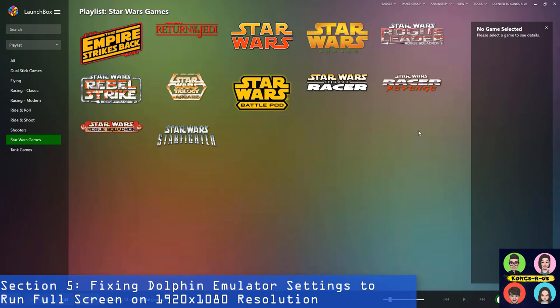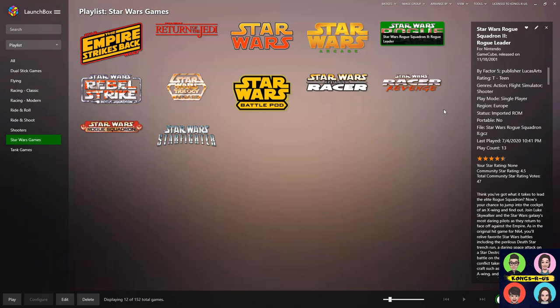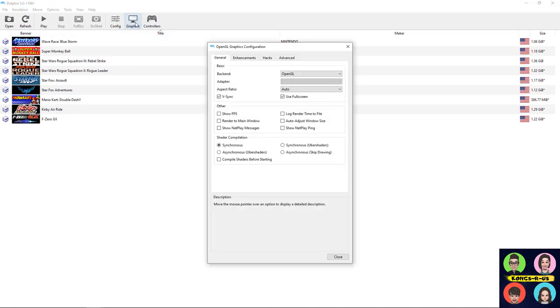The first emulator we're going to fix is Dolphin. Open up your Dolphin emulator UI — the easiest way if you already have it in LaunchBox is to right-click the game that runs Dolphin and click Open Dolphin. The screen is just a little bit squished but it's no big deal. Go to Graphics, and where it says Aspect Ratio, the default is set to Auto. All you need to do is change this to Stretch to Window — this will set everything back to full screen for these GameCube games.